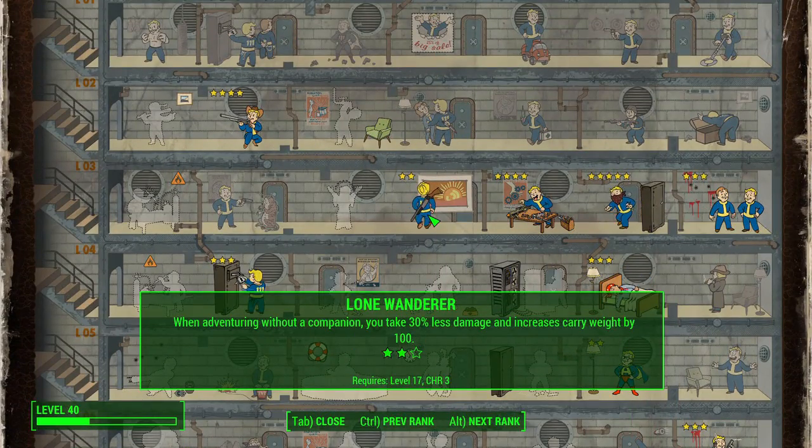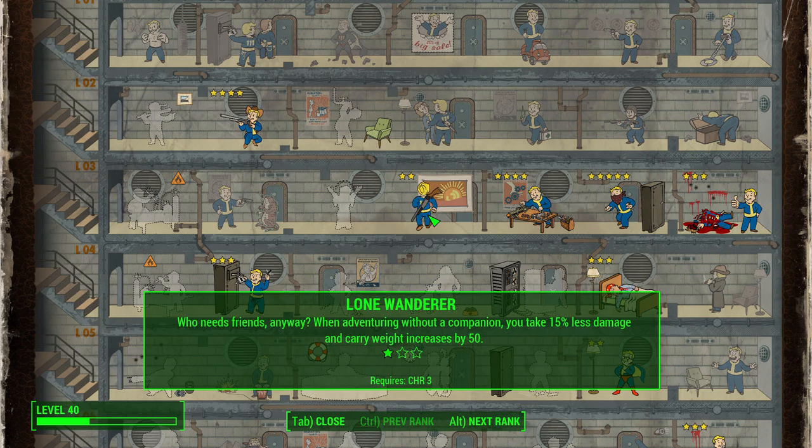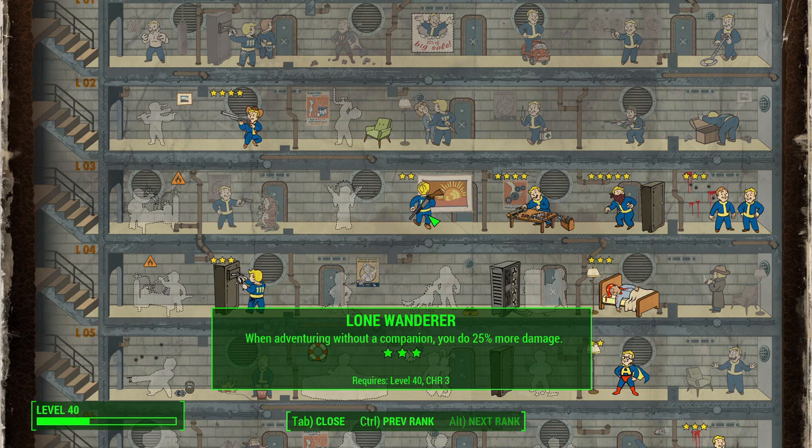Lone Wanderer is a perfect perk for Agent 47 — he doesn't really work with anybody. Taking a companion doesn't make sense if you're trying to role play as him within Fallout 4. So if you don't have a companion you'll take 15% less damage and increase your carrying weight by 50, doubling at rank 2, and at rank 3 you'll do 25% more damage. That's way up at level 40, but totally an awesome perk for this hitman build.